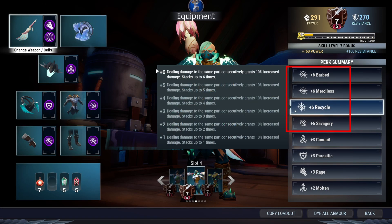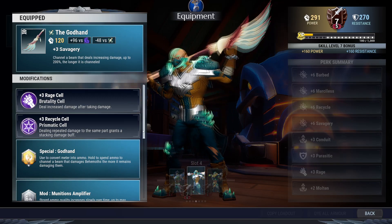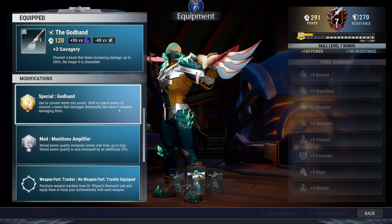These are the four main perks for this build. You can use whatever other perks, lanterns, or omnisales you feel like.